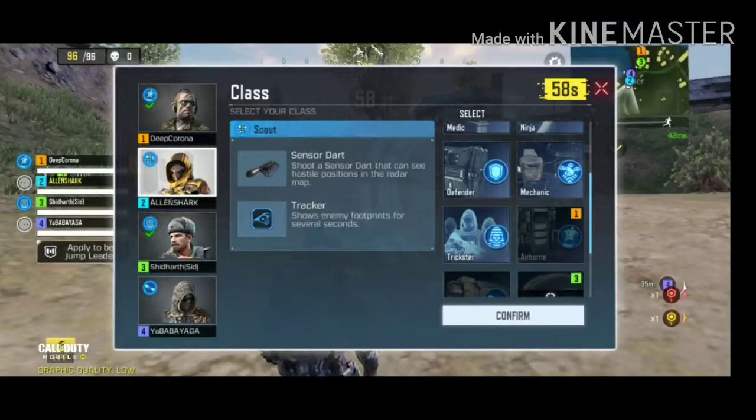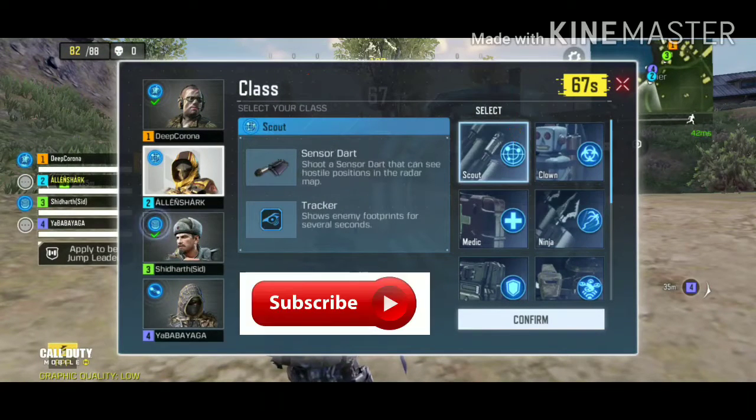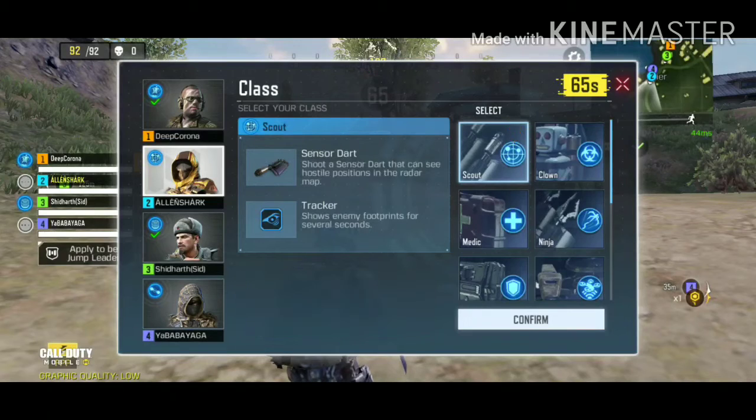When we enter into the Battle Royale game mode, it will show a class selection screen. A class is an extra skill we can use to detect enemies or to defend from enemies. There are many classes — let's see one by one what their uses and significance are.